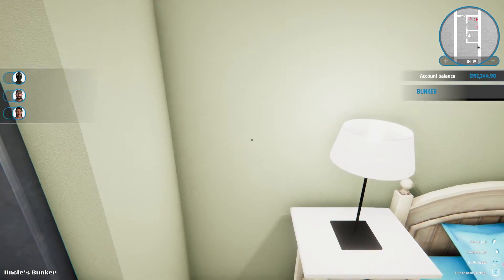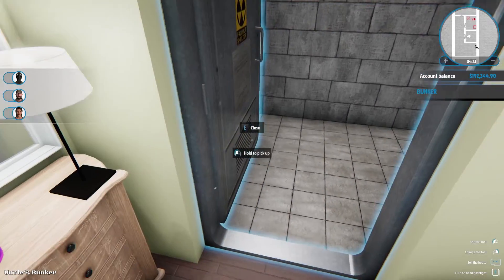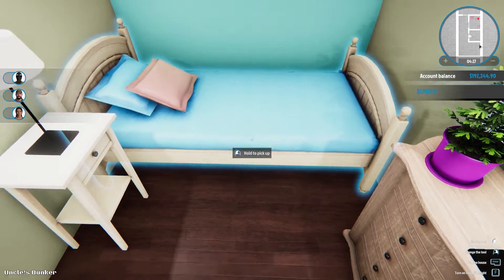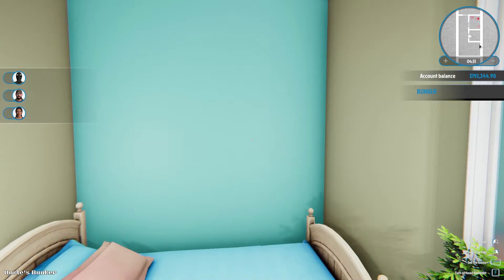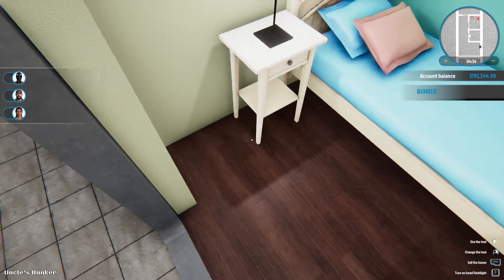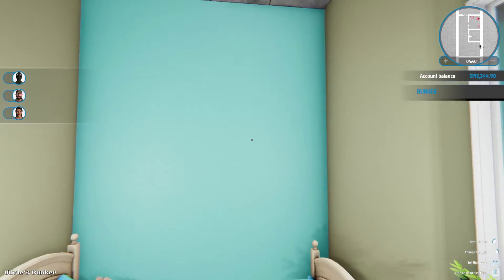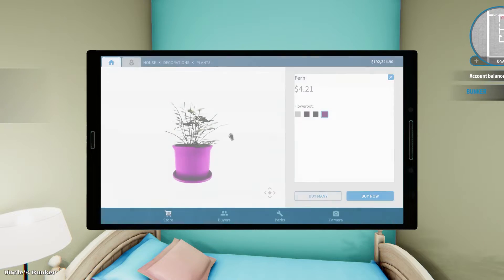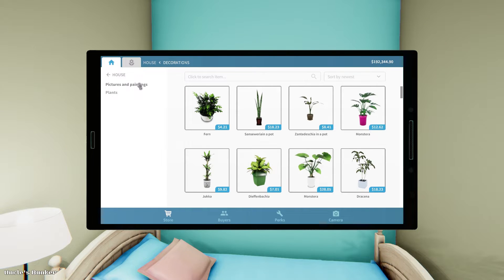I don't have a light switch in here — I don't think I need one though because these lights automatically come back on. What else do I want to put in here? I don't have a lot of room, but I feel like we could put maybe some pictures on the walls. I don't think I'm gonna be able to get anything to go right there. Let's just put a couple pictures — that's under decorations.